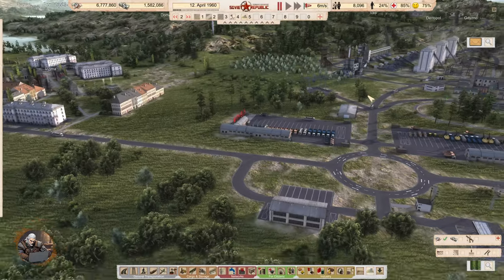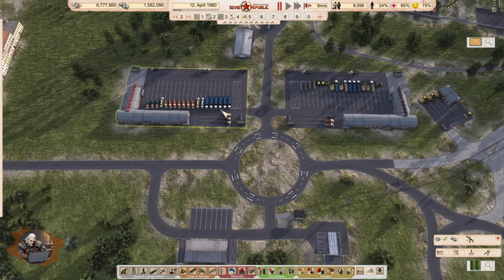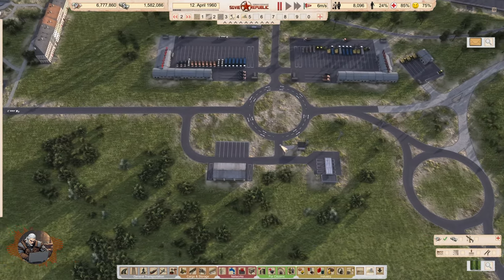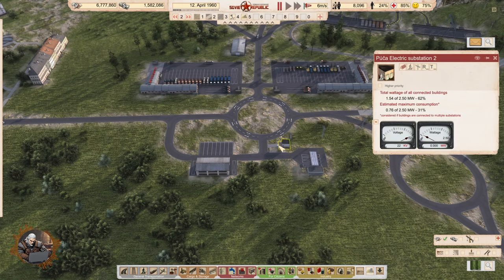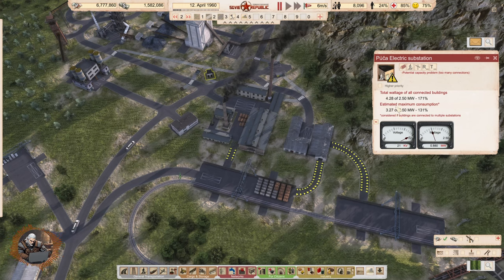I did this roundabout here, and I wanted to move the gas station and vehicle depot to this place next to the roundabout as well. I also built an electric substation because the gas station needed electricity, and it can also supply a bunch of other things around here. As you can see, that was a good idea — we have plenty of maximum consumption capacity.